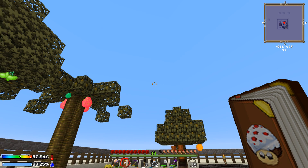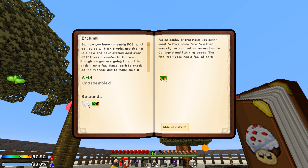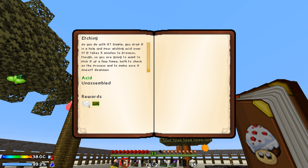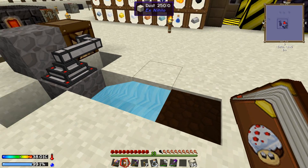It says an unassembled PCB, which requires a bunch of other stuff. So now you have an empty PCB — what do you do with it? Simple: drop it in a hole and pour etching acid over it. It takes five minutes to process, so you're going to want to pick it up a few times to check on the progress and make sure it doesn't despawn. We've done the acid thing, so now we're going to throw this into some etching acid.